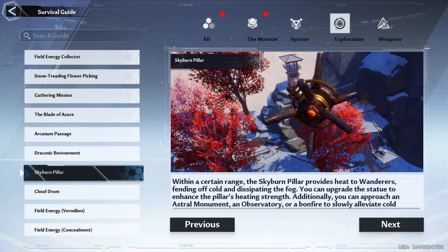According to the Skyburn Pillar's description, astral monuments and observatories also work as heaters. But the most important piece of information here is that the pillar's heating function can be enhanced by upgrading a certain statue. With that said, let's move on to the overview of the statue upgrades.